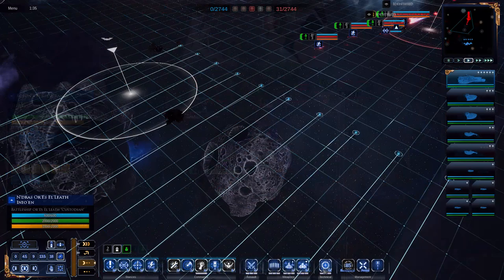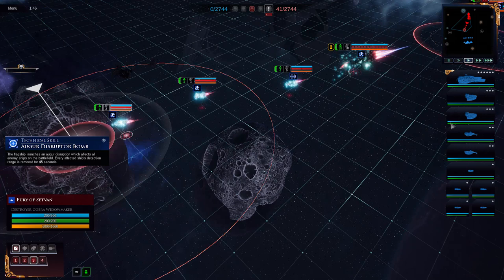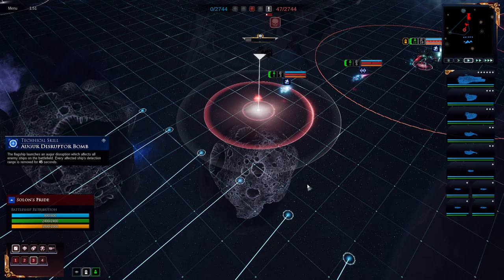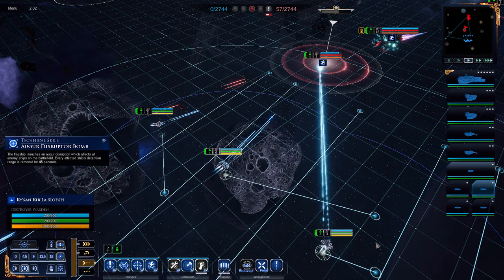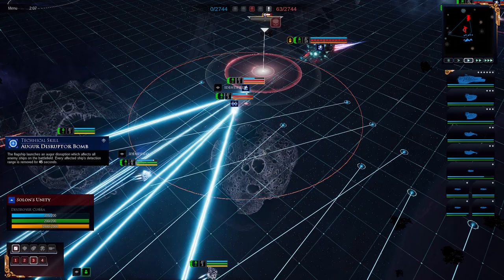The next skill is the auger disruptor bomb. Simply put, despite the name, this isn't really a bomb - it's a map-wide effect. It denies the scanner range and identification range of all your ships, reducing it down to 4,500 range, which is essentially the base range all vessels have to detect hidden or invisible vessels. Its main synergy will be with some very specific factions that have access to the emission dissipator upgrade, which we'll talk about later.